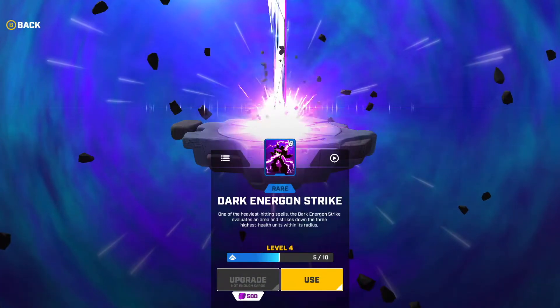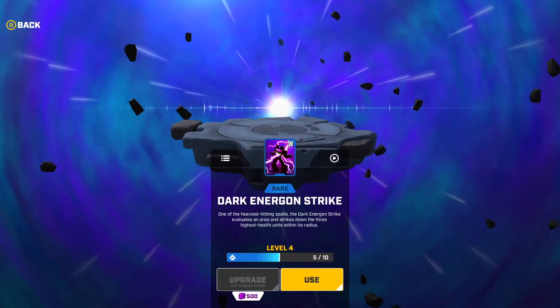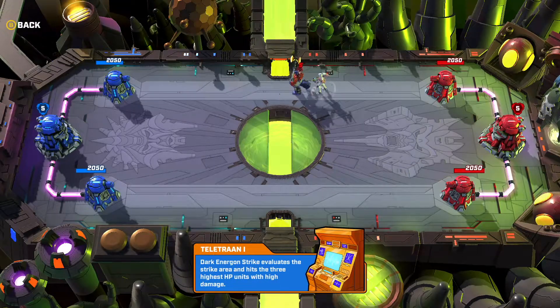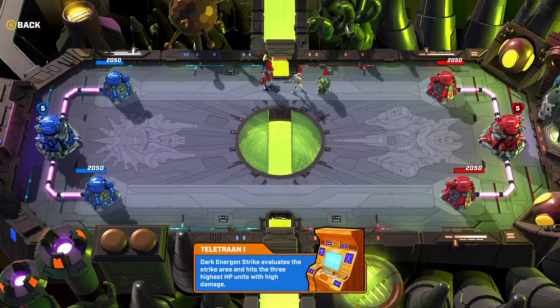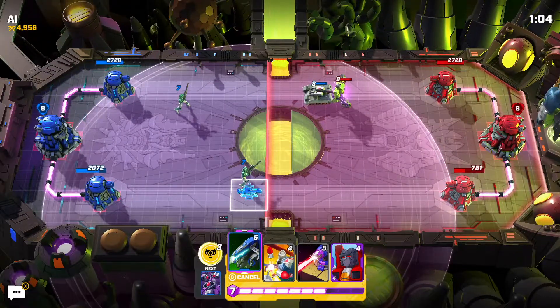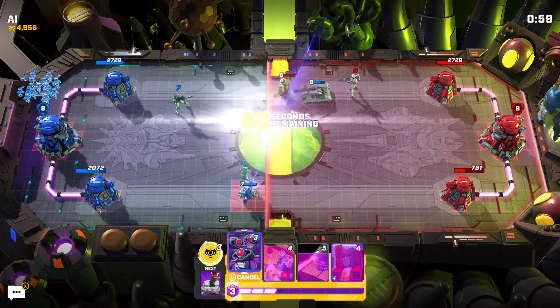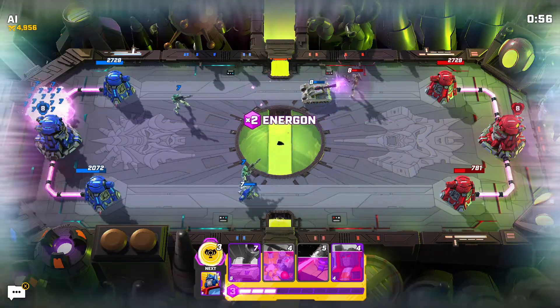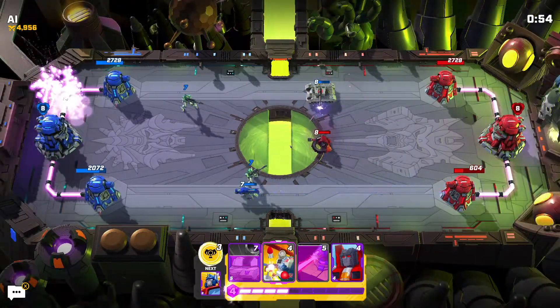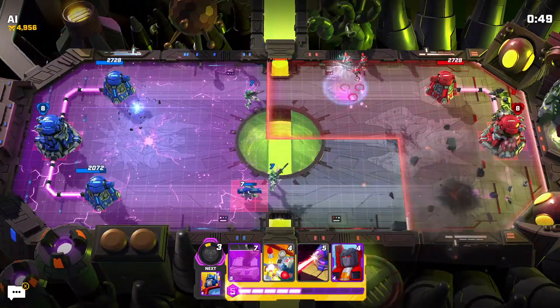The third new card is Dark Energon Strike. This does instant damage to up to three targets in a specific area, and this attack can be used anywhere in the arena. The problem is that it's expensive — six Energon is a lot of energy. There's also another downside to all new cards: it means more grinding. Right now these cards are not very effective because they need to be leveled up first. Considering that two of the three new cards are rare, that's going to take a while.